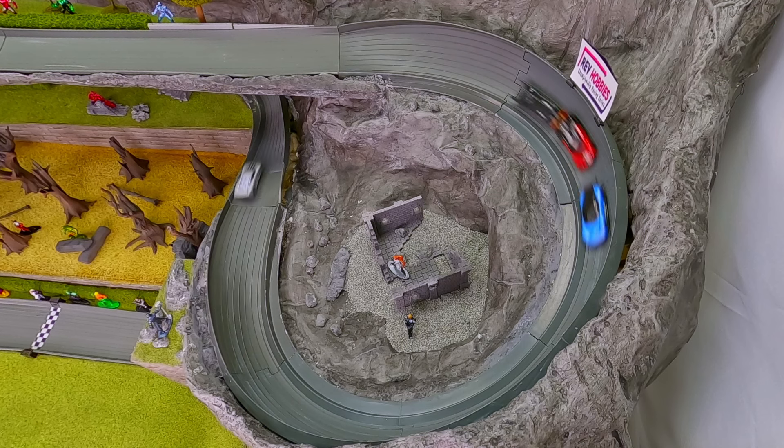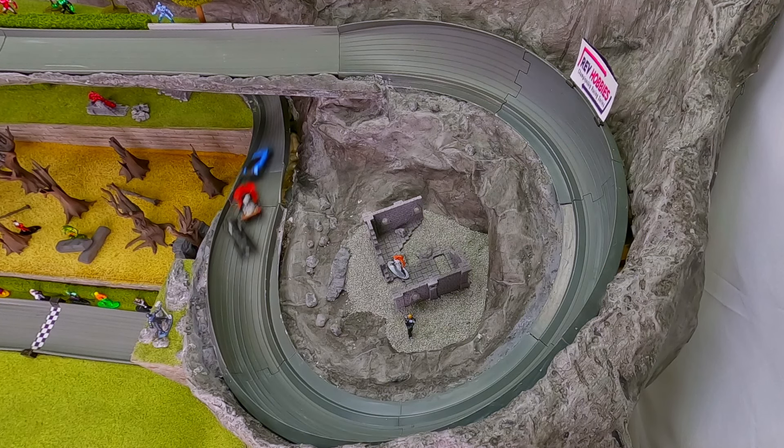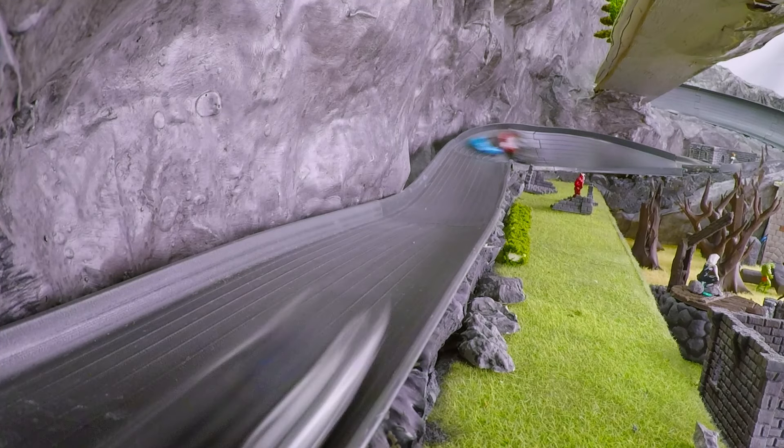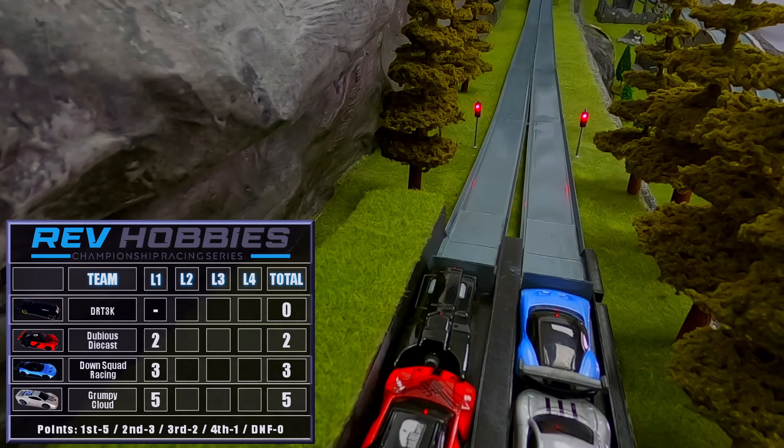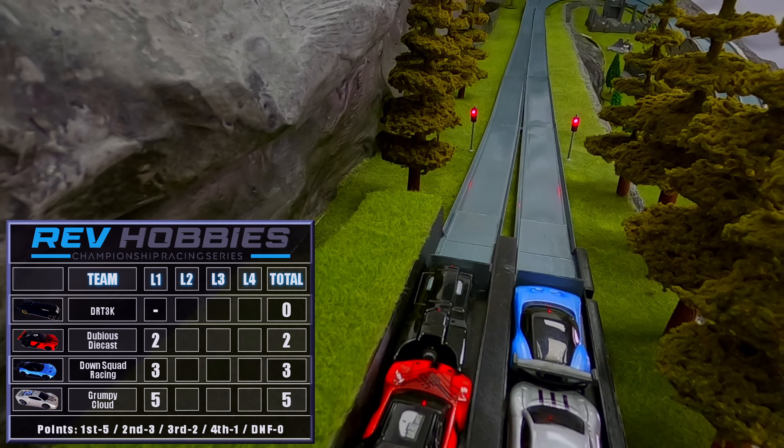Let's take a look and see what happened to Batman here. He's drafting really hard, cuts the corner too early and goes up on his roof. That's an unfortunate start for Team DRT3K, but there's still a lot of racing to go.